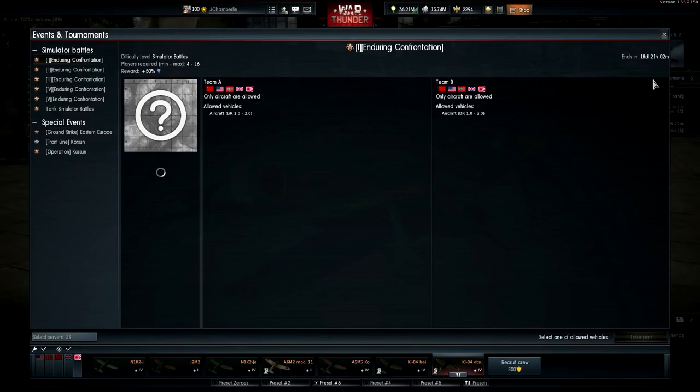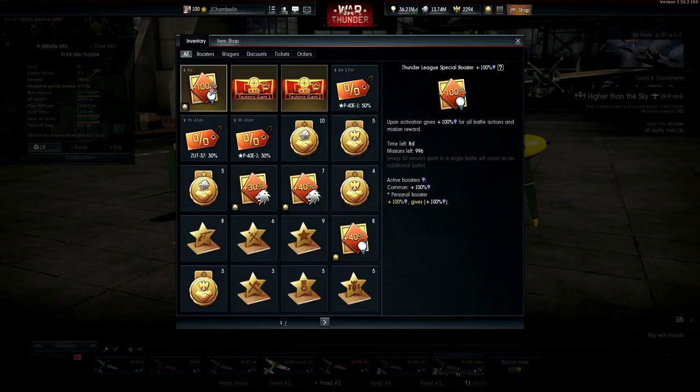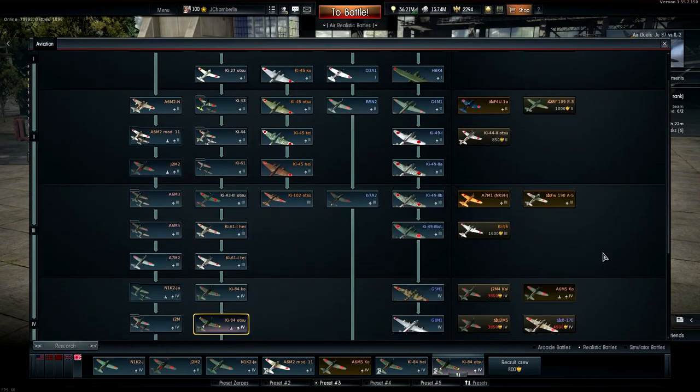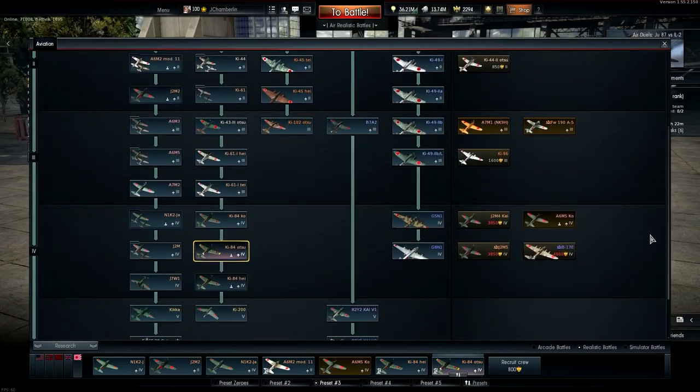This is a great time to do some grinding because of the Thunder League special booster — you get the 100% RP booster which lasts for eight days. I'm going to take advantage of this and grind the hell out of some stuff. We're going to start off with the Japanese tech tree. The reason I'm doing these videos is because I'm getting requests for planes I just don't have.